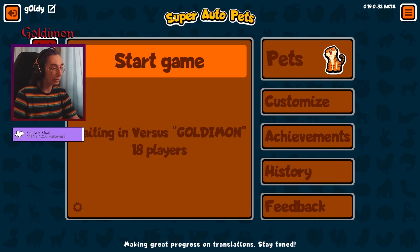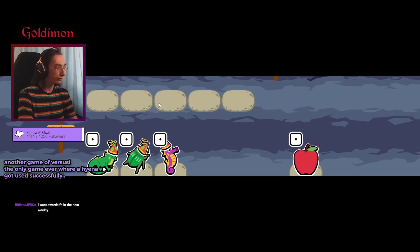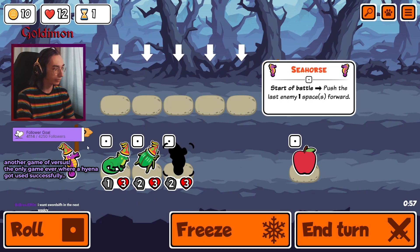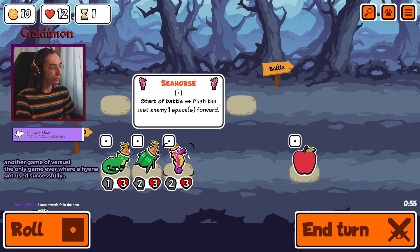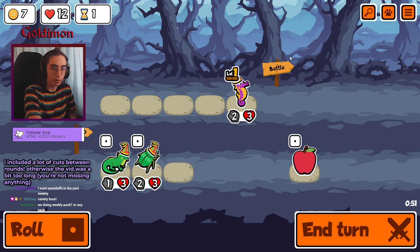I see the best thing in Vampire Survivors that 20 Minutes Till Dawn doesn't have. We're gonna stop right away — oh my god, exactly when someone else joined. The best thing that 20 Minutes Till Dawn doesn't have is the objectives, man, like the cross-run progression.